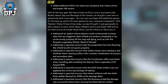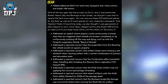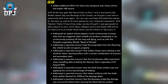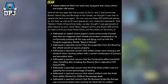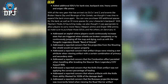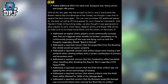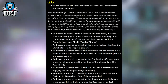Addressed a concern that the projectiles from the Shivering Star shield would not spawn properly. Addressed a concern that artifact drops were missing a stat attribute when viewing artifacts with a certain combination of primary and secondary stats. Addressed a concern that the combustion effect persisted when travelling after breaking the Star Wars Burn Legend Seal the Assault Rifle. Addressed concerns that the knife drain artifact was not applying the correct percentage of healing and was incorrectly lifestealng for 100% of damage dealt. Also addressed incorrect boss saw projectile damage listed on the World Warrior artifact.